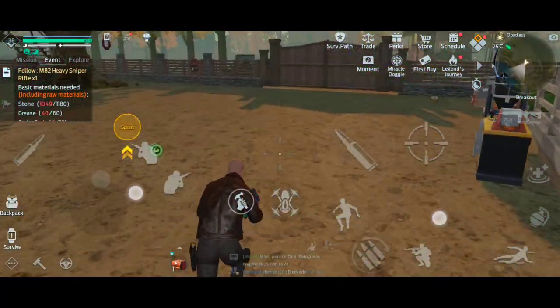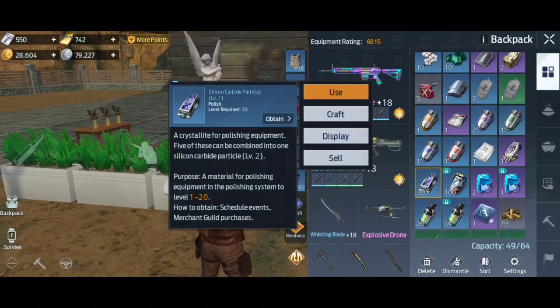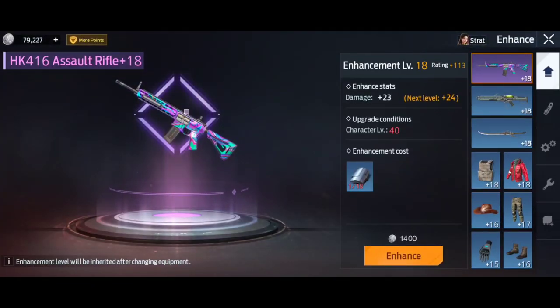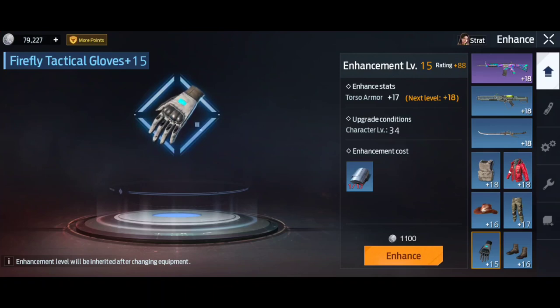Another thing a lot of people don't tend to do: you get alloy reinforcement coatings, silicon particles, etc. If you go to your menu at the top and go to Equipment, you can upgrade the levels of each enhancement using these items. Now it's important to note — you can only use this enhancement item if it's in your backpack. I see a lot of people put it in their warehouse and forget about it. If it's in your warehouse you can't use it, it won't prompt you. But the good news is you're not re-upgrading every time you change armor — if your gun is plus 18 and you upgrade to a level 40 gun, it will still be plus 18. The enhancement persists through upgrades, so make sure you do that.